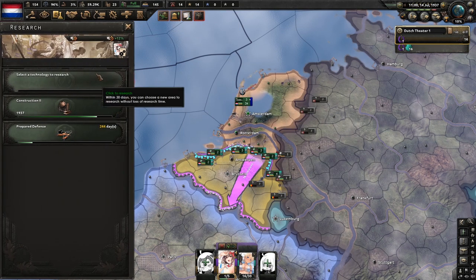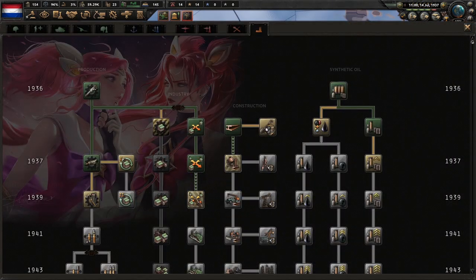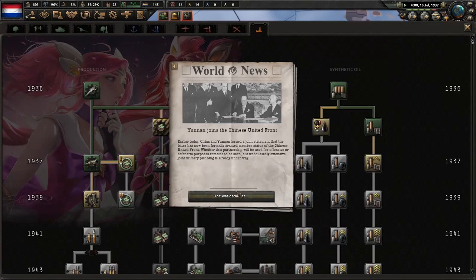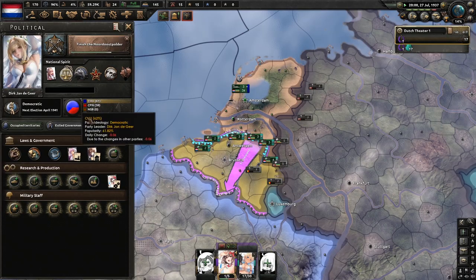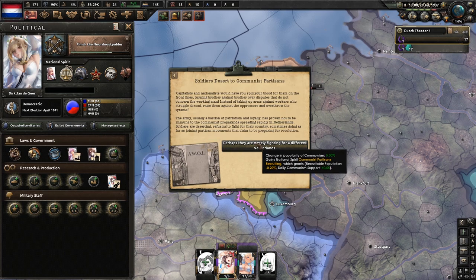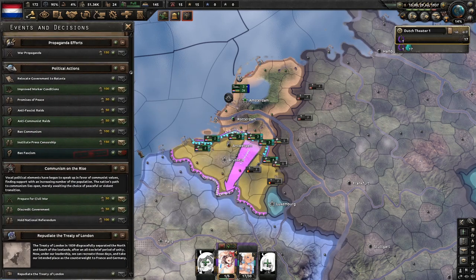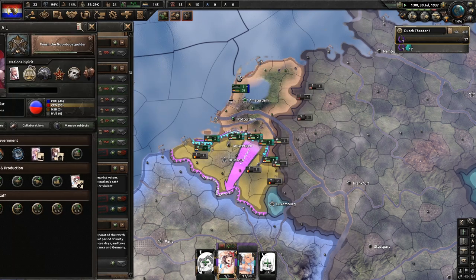We're going to have 150 political power again but we're not going to spend any of it. We'll choose Dispersing Industry 3 but we're not actually going to research it — we're going to switch to Radio, that way the boost stays on Dispersing Industry 3. We've got an event this time — Soldiers Dessert to Communist Partisans — which is good. We now have enough communism to discredit government and hold a National Referendum to switch to communism.